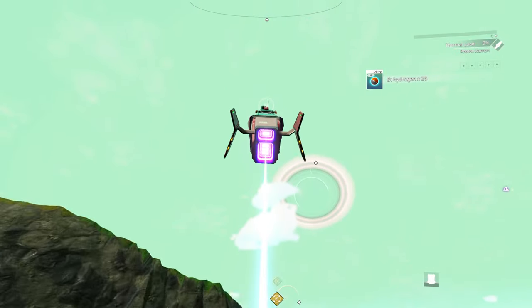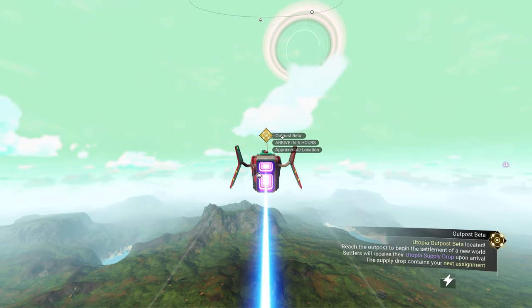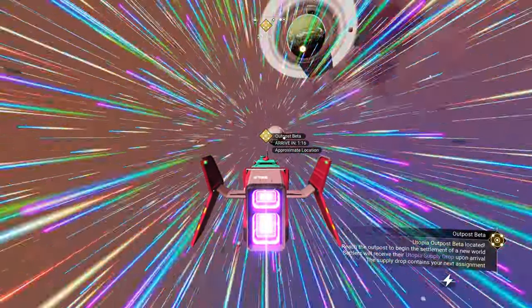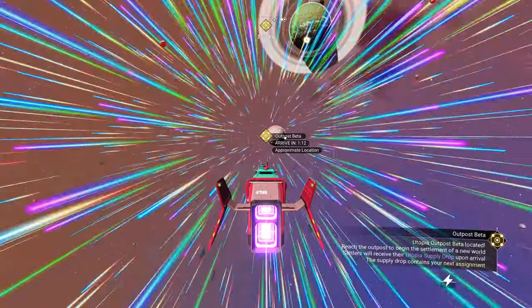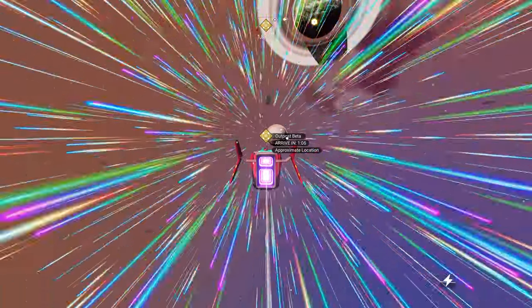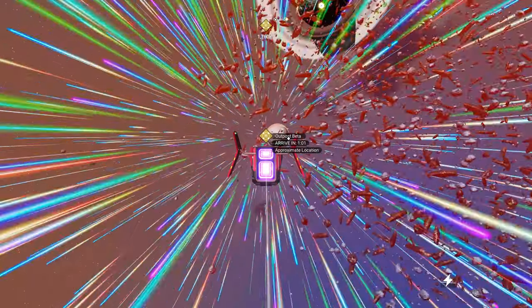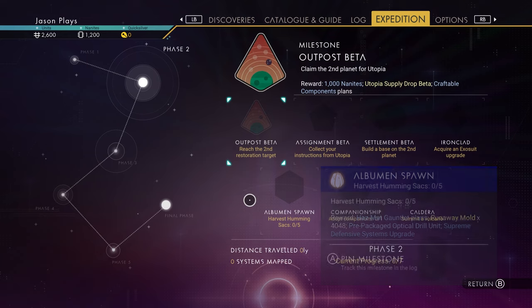We're going to head over to Outpost Beta, which is going to be on a different planet, so let's head on over there. The cool thing about this expedition is that they're kind of walking you through step-by-step of the different biomes and different planets you can run into and what you can do. The second planet is going to be a volcano planet, so you'll be able to go there and experience that. There are different objectives — if you go into your expedition tab, you can see what we're going to do.